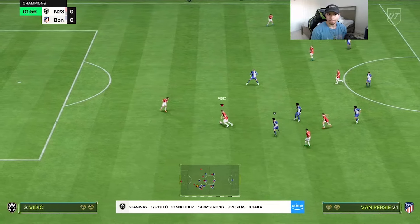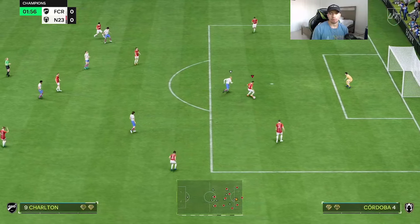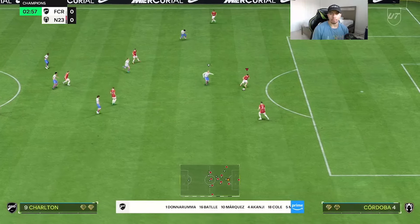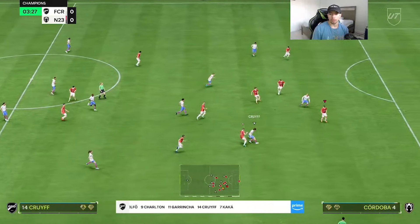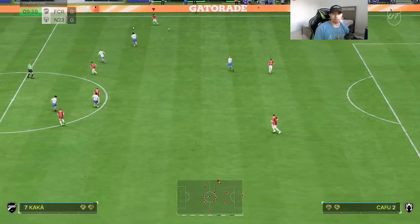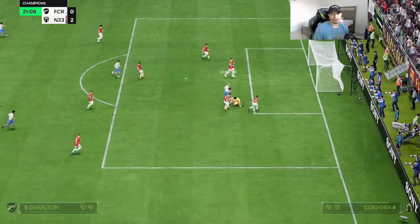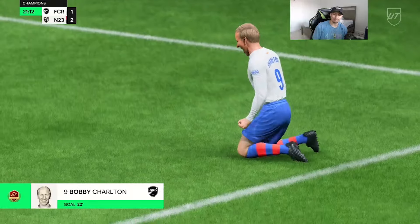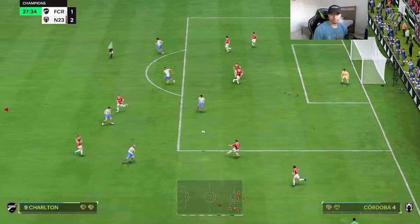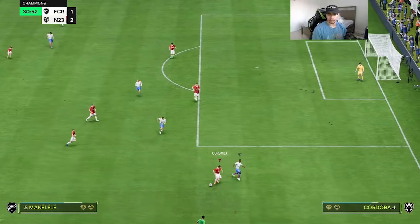Nice interception. Great tackle versus Bobby. Not bad on the turning on the ball even though he has low dribbling — the high agility and balance probably compensates. We're not going to get wide-balled — great stuff defensively. Wide ball situation — you gotta catch up Cordoba, you have 90 pace for a reason. Good interception, pass out the back — lovely stuff. Very nice reading of that wide ball, good defense.